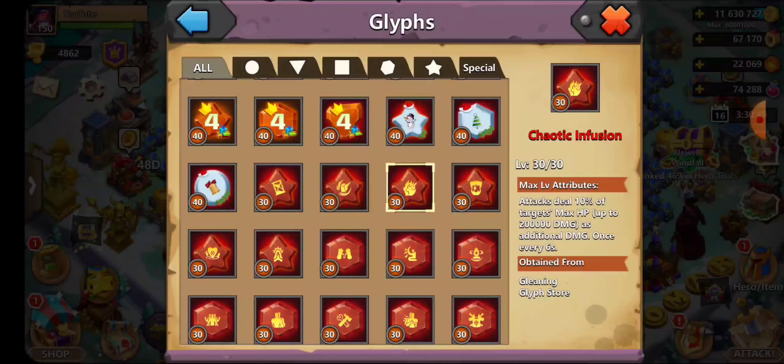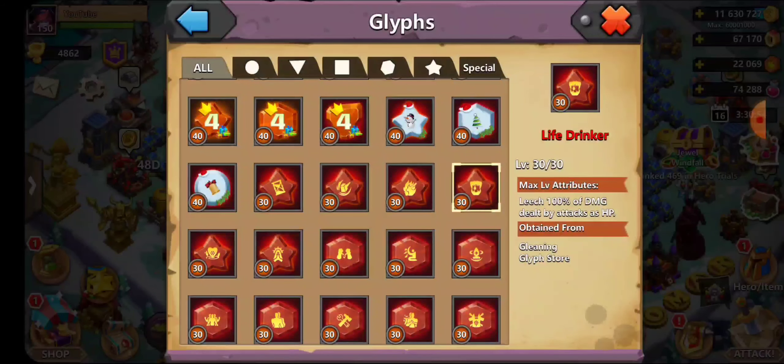Chaotic Infusion is great for Pen. Life Drinker is the number one best glyph you can get in the game, besides the ancient ones. It's next level. If you max it out, it leeches 100% of damage dealt by attacks as HP — perfect for Pen or any hero that relies on HP.